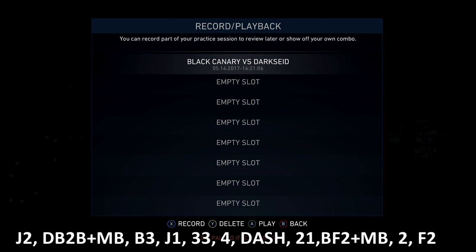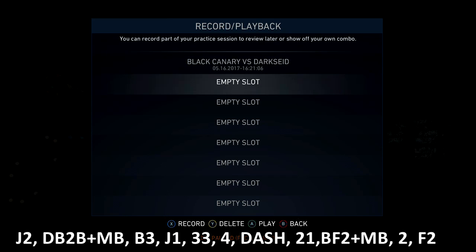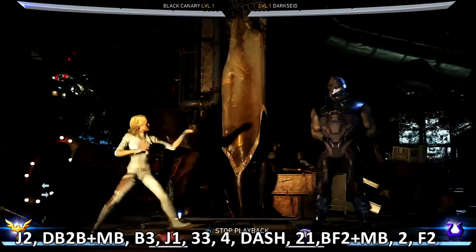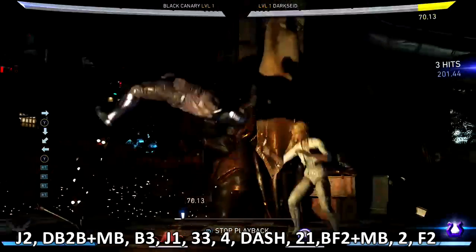The commands are at the bottom of your screen. If you don't know what one, two, three, four, back, forward mean — those are simple. MB means meter burn. Just check down in the description below. Everything is translated to each console, so if you're on Xbox just translate the combo to X, Y, A. I have everything down there, so if you have any questions look there first, then drop a comment.